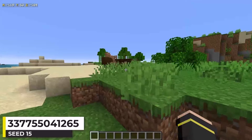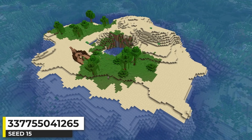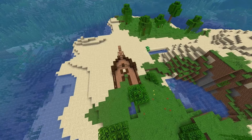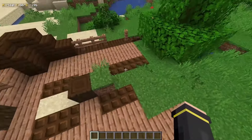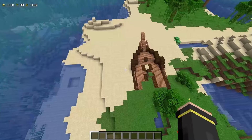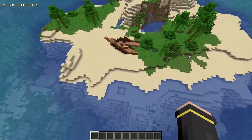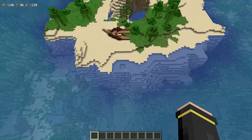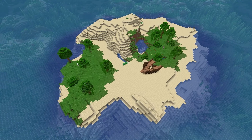This Minecraft seed feels like you're stranded on a deserted island. It's made up of sparse jungle and beach biomes, and the shipwreck looks like it's been here for a while — it's been overgrown a bit by the sparse jungle. It may be low tide or it's just washed up further on the beach with sand now surrounding most of it. Whatever happened here, it really has a true castaway island vibe.